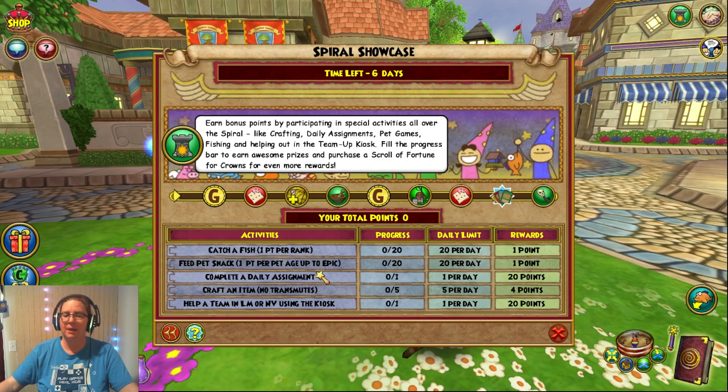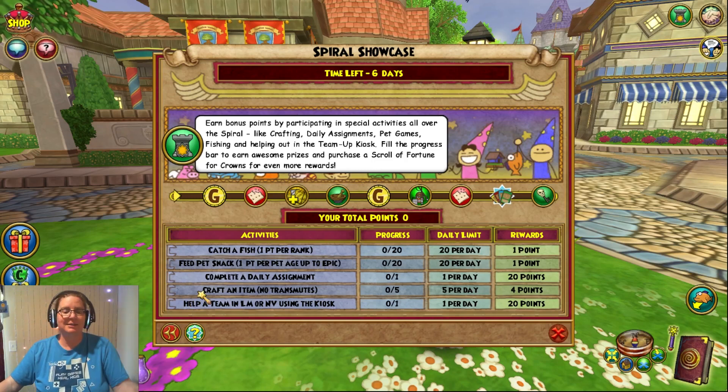Feeding a pet a snack is 1 point per pet age, up to epic. That's not the one where you feed it for happiness — this is the one where you feed it after the pet game. Completing a daily assignment is 1 per day at 20 points each. Crafting an item — no transmutes, so no crafting those spellaments, at least not for points. You can craft them anytime you want.